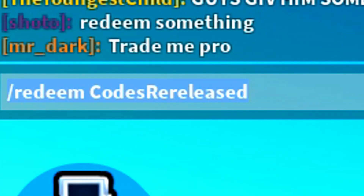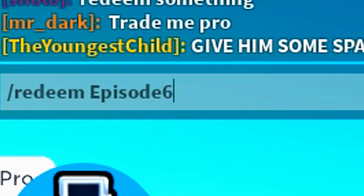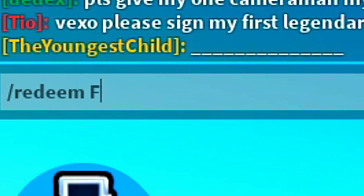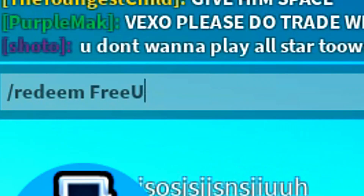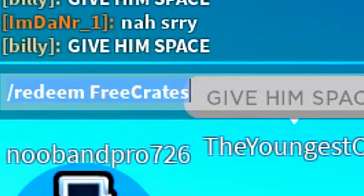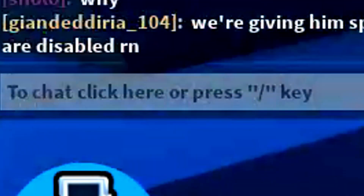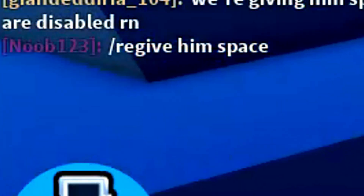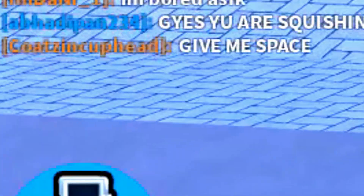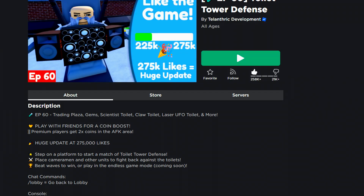We also have the code re-released. As you guys already know, the actual code menu is gone, so you can still do forward slash redeem followed by the code. Redeem all of those codes — there's also a spider crate code which I believe gives you one spider crate. It's a limited time code so redeem it quickly before it expires. Those are every single working code inside of Toilet Tower Defense.